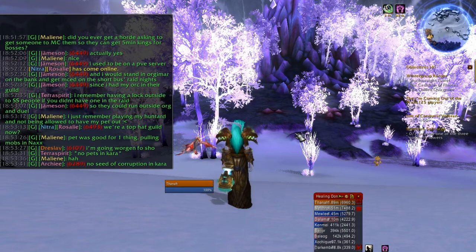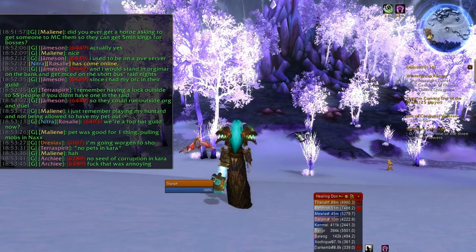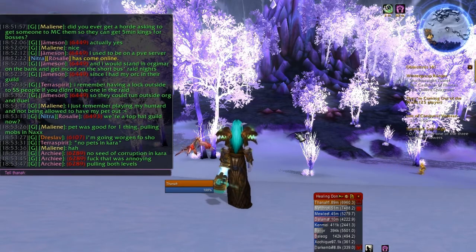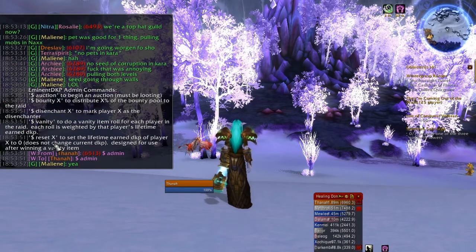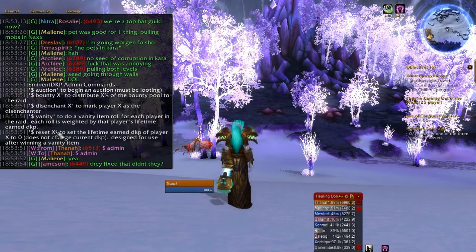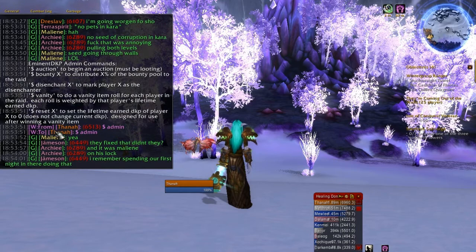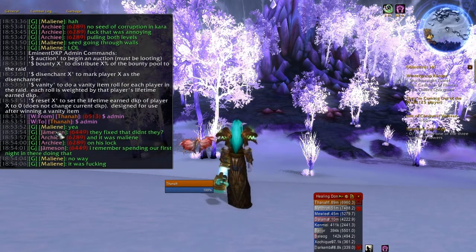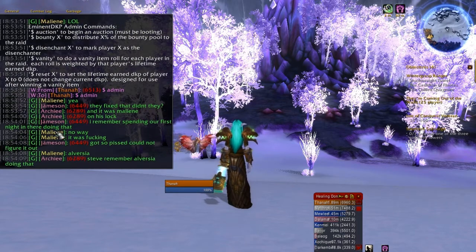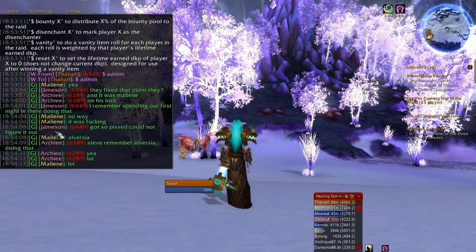There's another new command that I should have mentioned while I was looting Invincible's Reins to Gatelkane — that moment has passed, but I'll mention it now. The command is $reset, where you specify the name of a player. This command will reset the lifetime earned DKP of whatever player you specify. The idea is that once you've won a vanity mount, we don't want you winning the very next one — we want it to be a while before you can win another one and give other people a chance. So $vanity and $reset are for vanity mounts.